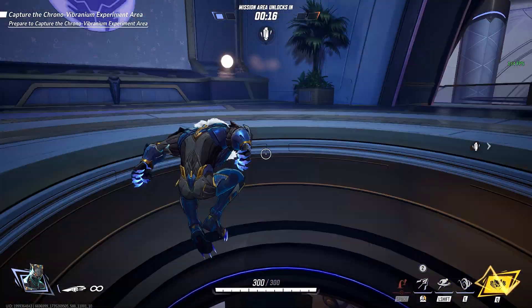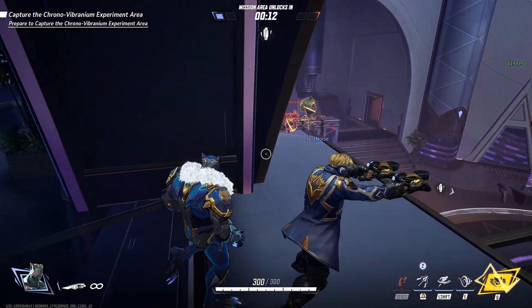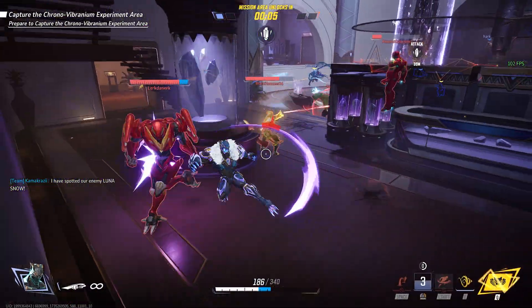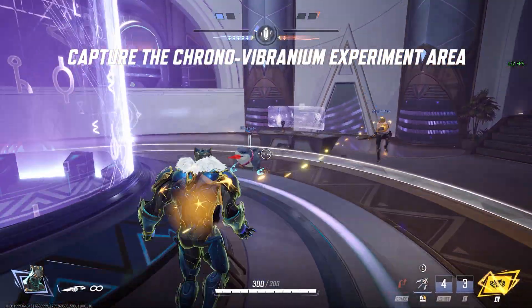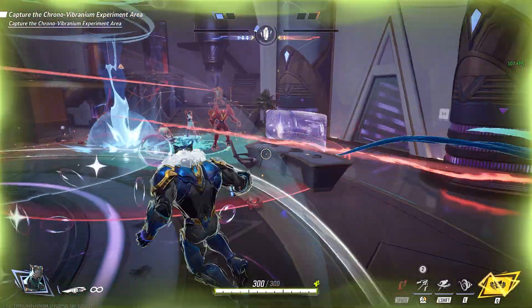You'll know it's working by hitting CTRL+N in a GeForce Now instance to see your in-stream statistics. It will indicate L4S as either a dash, active, or inactive. The dash indicates an unknown state of L4S support for your network and will be the expected starting value for all networks. Active is confirmation of L4S support being on your network, and inactive the opposite.